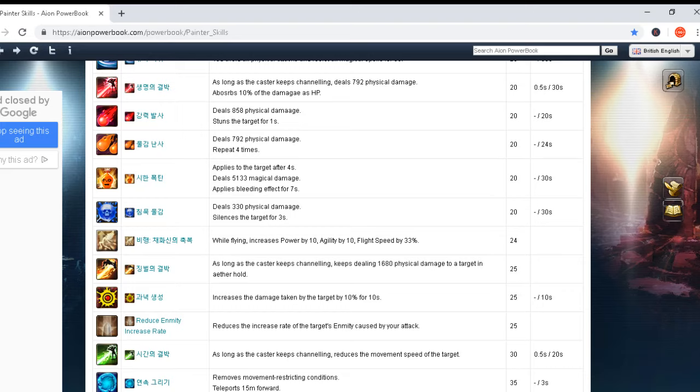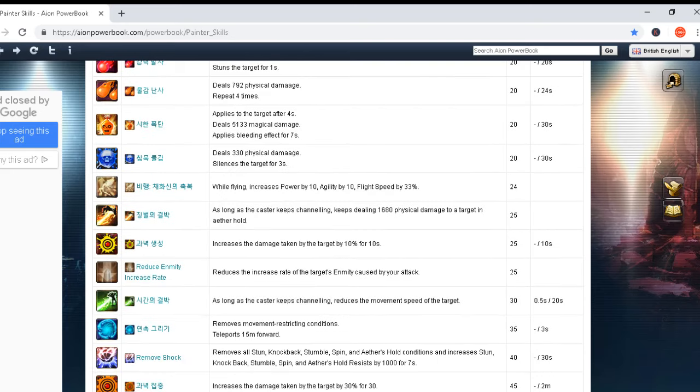Going further: deals 330 magical damage and silences the target for three seconds — a silence skill. Cast time zero seconds and 30 seconds cooldown — low cooldown with silence. Then we have a passive skill: while applying, increases power by 10 and ability by 10.